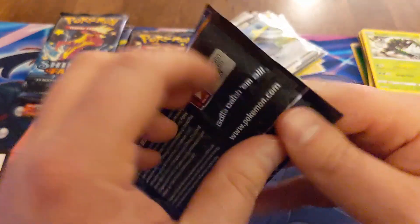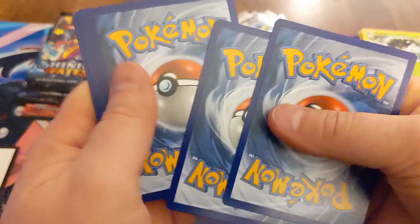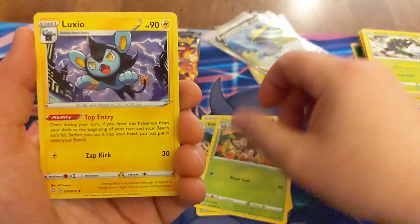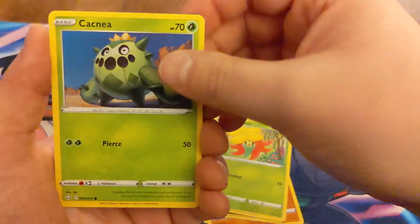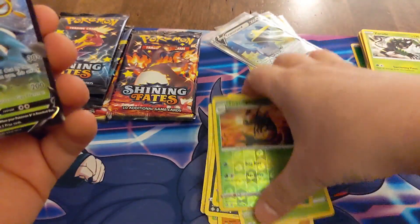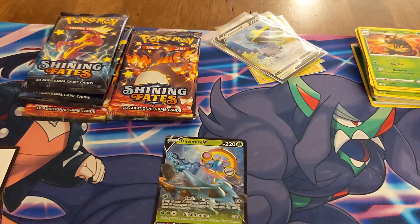Dragapult — my favorite pack art, my personal favorite pack art in this set. Got the Shiny Fates code card. So I got into this thinking it would be a fun thing to do, do some videos, maybe get some of these pulls on camera. My wife and I have been opening cards this past year. Oh there you go — Delmise and Yanma reverse.